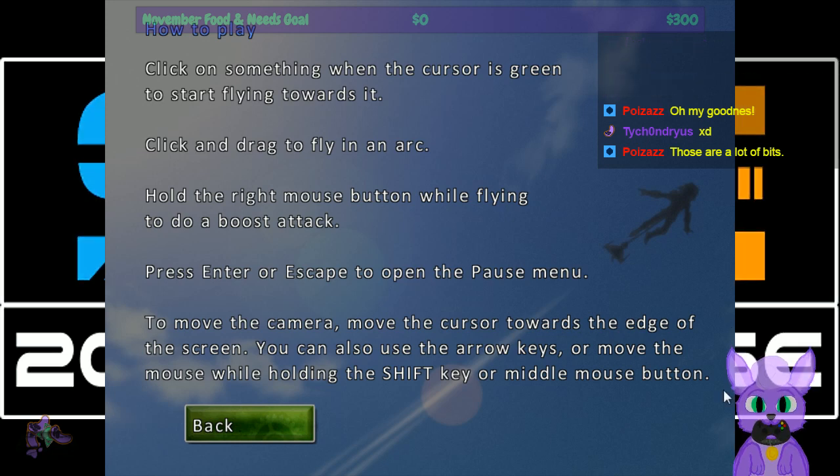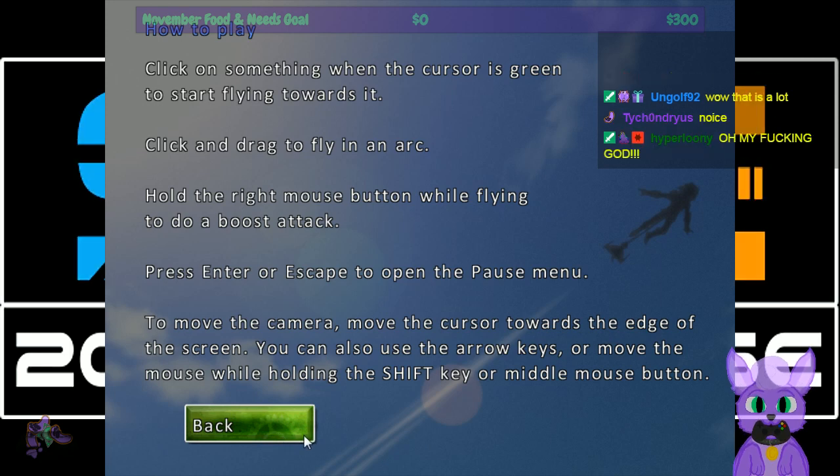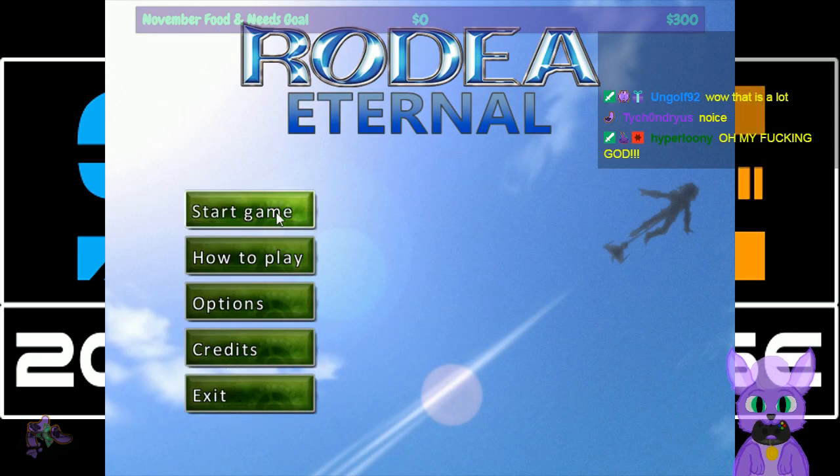Anyways, Rodia Eternal. How to play: click a second when the cursor's green and start flying towards it; click and drag to fly in an arc; hold the right mouse button when flying to do a boost attack. Kawazoi, fucking MVP, dude. Thank you.